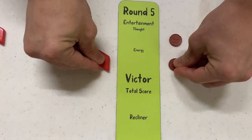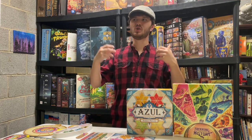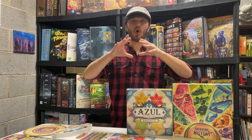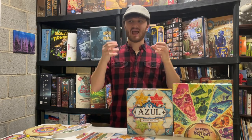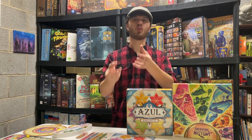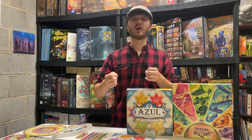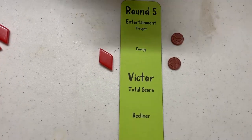Energy — both games tie. Trekking Through History evokes its theme really well, especially the clock, which makes you feel like you're traveling through time while racing against each other. Azul feels like the satisfaction of putting things where they belong — picking up a weighted tile and placing it somewhere, like dominoes. Even if you don't like dominoes, it's so much fun to pick up that heavy tile and place it. It's satisfying, and that's exactly what Azul feels like. Round five goes to Trekking Through History.